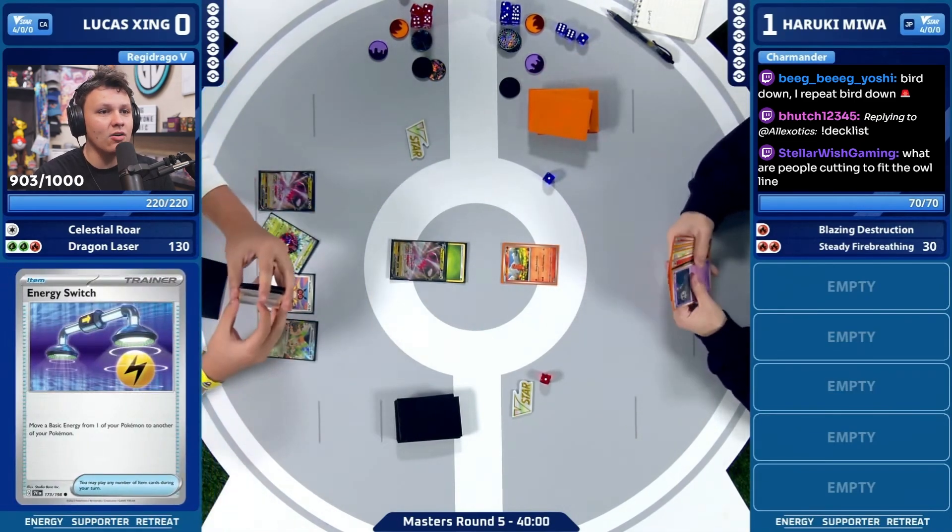I really think Haruki should have taken that last turn off — just drew three and chilled for a turn, found more options. Does Lucas have any gusts? Lucas does have a Boss, a Grass, and Fire I think left. There's the pass — the top deck, I can't tell. But the Radzard can attack again now, so Lucas has to Boss here. You have to Boss the Charizard, because otherwise Radzard just wins the game — or you retreat to Knock Towel. But that's never a win condition because there's no two-prize KO available.